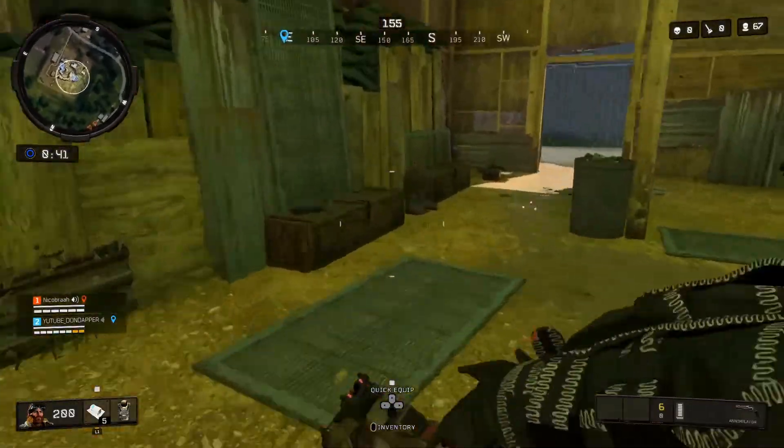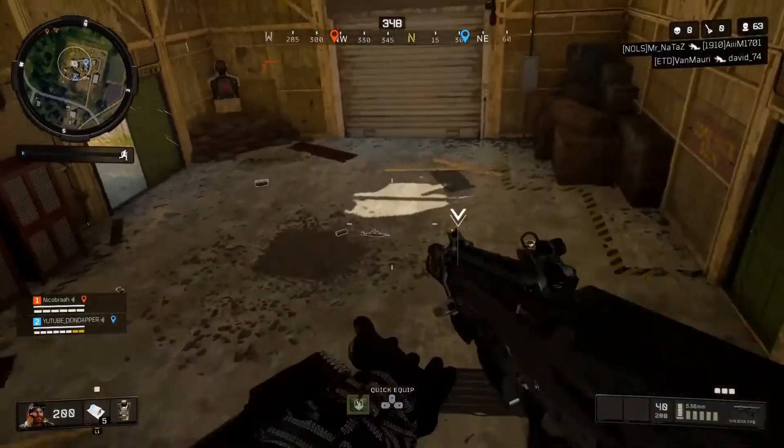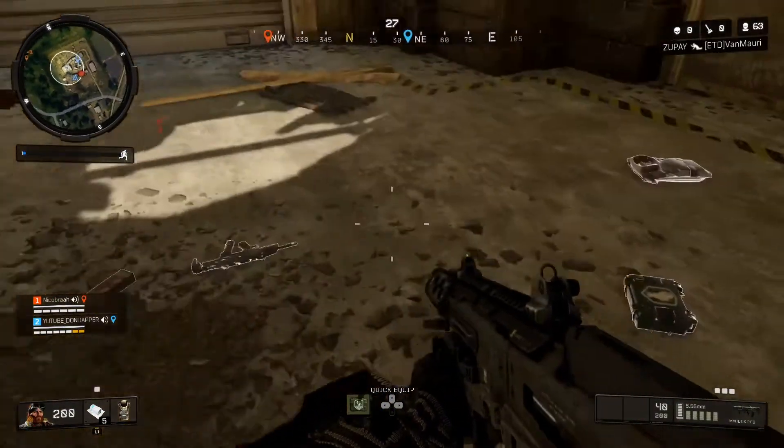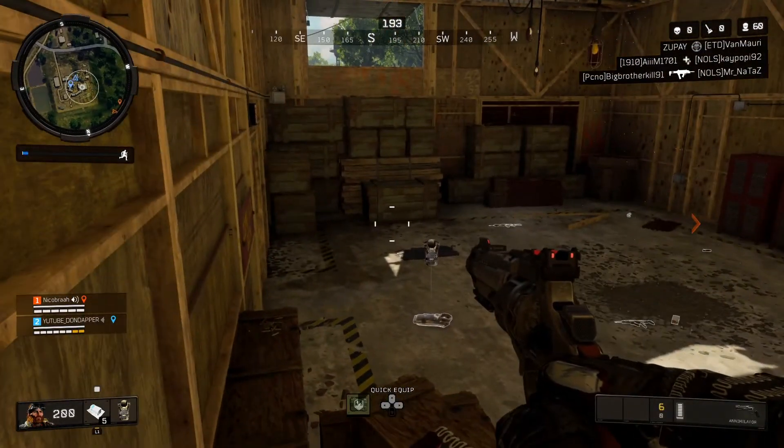I must admit the box isn't always there, so don't think you can go there and unlock it any game you want. About 1 out of 5 times the box will be there — it's luck of the draw. You've also got to battle it out with someone else to get this annihilator if they've watched this video too.